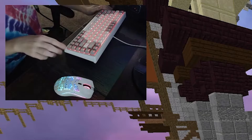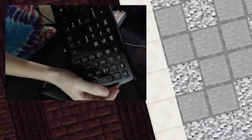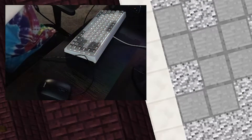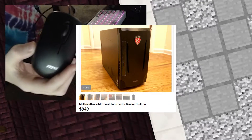In this video I'm going to be replacing my Model O and my keyboard with this: an Amazon Basics keyboard, which feels like it's made out of plastic bags. And this MSI mouse that came with an $800 computer.